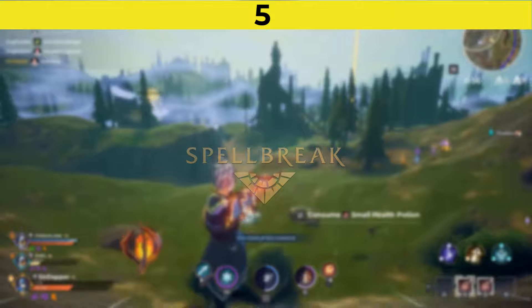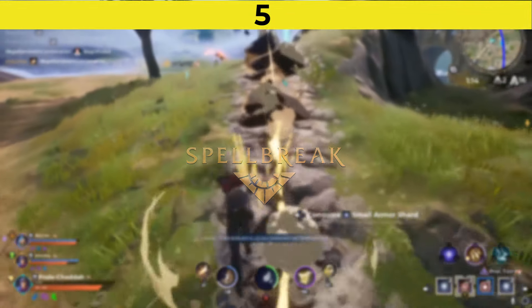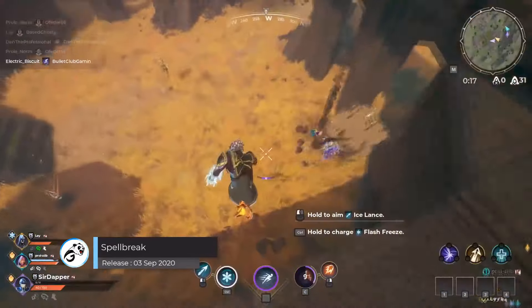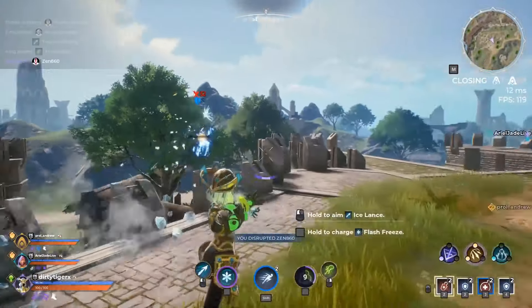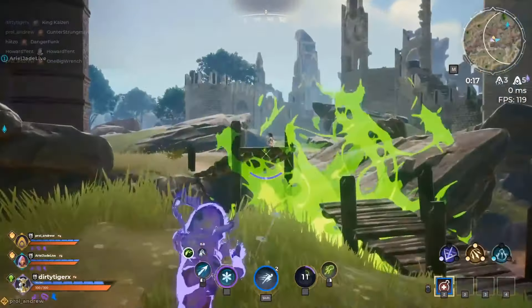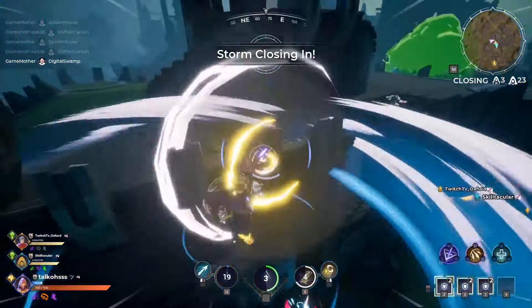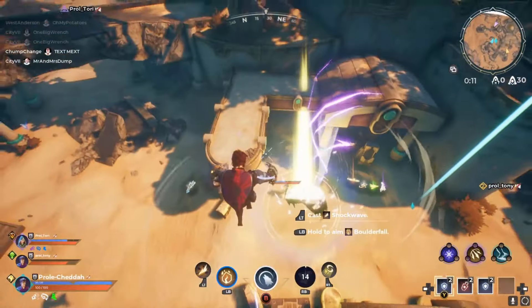Number 5 is Spellbreak. Spellbreak is a class-based battle royale free video game. Like most battle royale games, Spellbreak drops a large number of players into an arena which slowly shrinks over time, with the last surviving team declared the winner. However, unlike other battle royale games, it uses magical spells instead of guns, where you can shoot magic spells, arrows, rocks, and so on. Players can choose from one of six classes: Wind, Fire, Ice, Lightning, Stone, and Toxic. The game is unique with solid gameplay — go check it out.